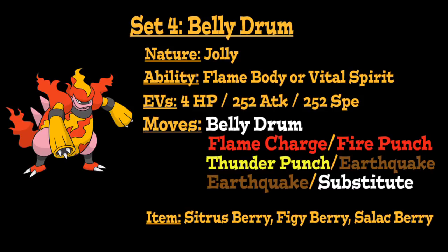In addition, we're going to run Thunder Punch or Earthquake for additional type coverage to hit things super effectively that would normally wall our Fire-type attacks. For the last move, either going full coverage with Earthquake or running Substitute, which gives you that Sub-Belly Drum combination that would automatically activate your Figy or Salac Berry. Overall, Magmortar with Belly Drum can be incredibly powerful and allow it to deal a lot of damage with its physical attacks.